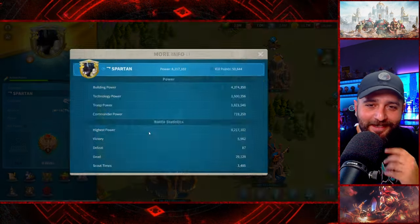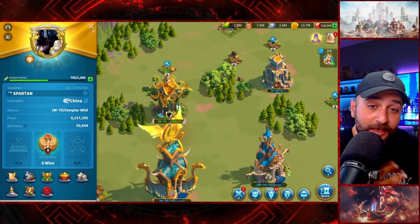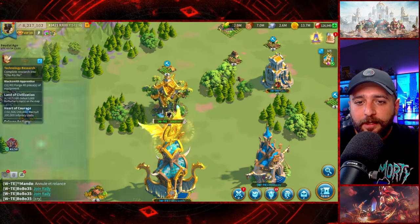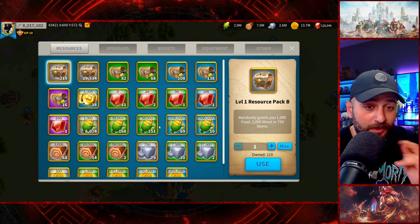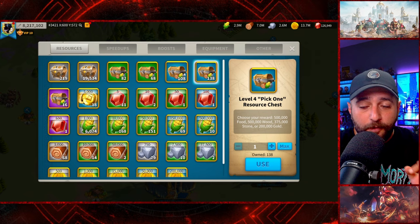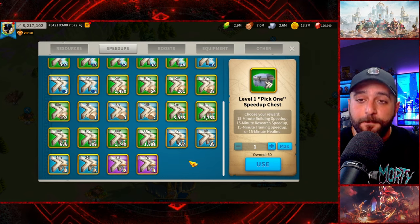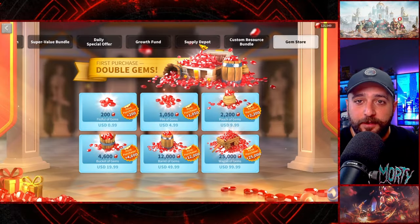Our power is 8 million. It's a little less than I expected — I was expecting to hit 10 million at two months — but we are not pushing for power. We don't have that many resources; wood and stone don't look good. We do have a good number of pick-one chests and a really good number of speed-ups. We haven't spent the majority of our flux scripts.